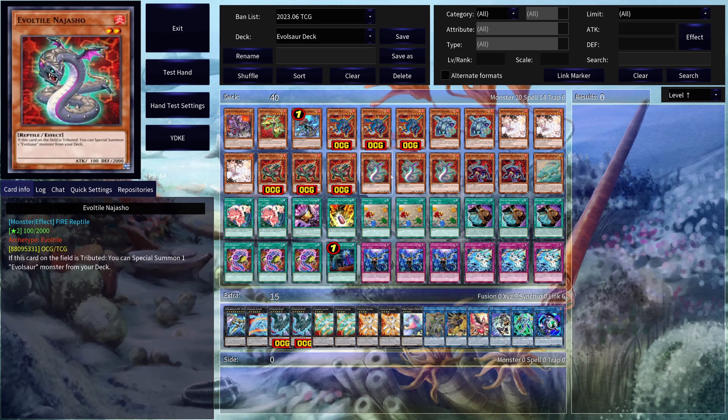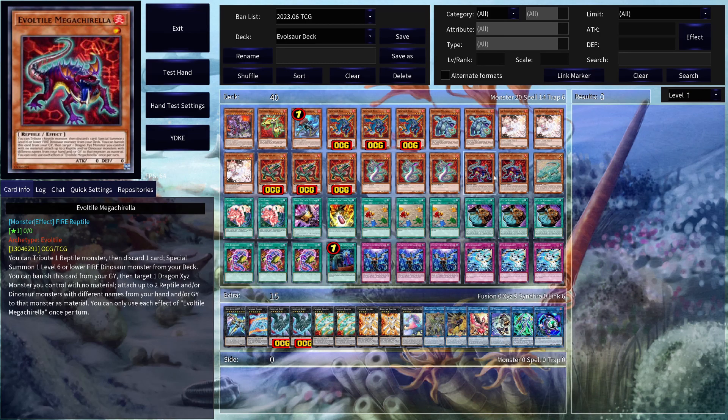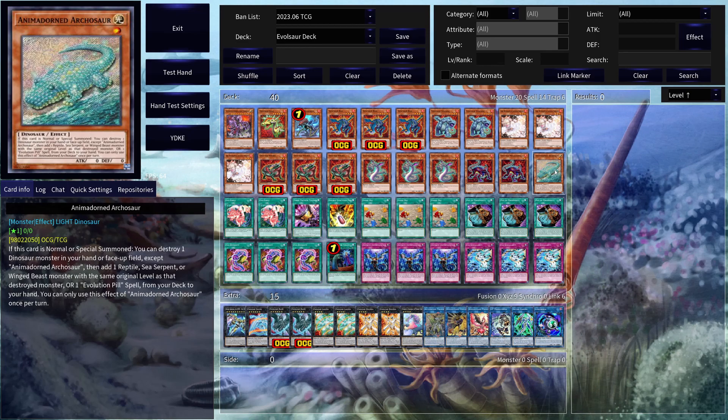So just a lot of value that Forest provides. Same thing with EvoTile Najasho — he's just a great monster to tribute with EvoForce. 2 copies of EvoTile Mega Charela. There's actually a 1-card combo that you can do using this card, which you guys are going to see in the combos video. Then we have 1 copy of Animador and Arcasaur. Again, this is just part of the whole package in order to go into Ultimate Conductor Tyrano.